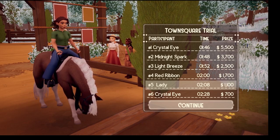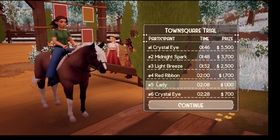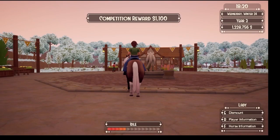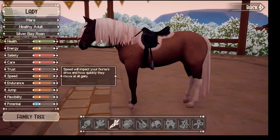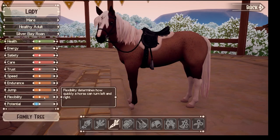Sorry, this is only the second time I've ever done it. I apologize. And that is the Town Square Trial. Her stats are 83 speed, 83 endurance, 84 jump, and 74 flexibility.